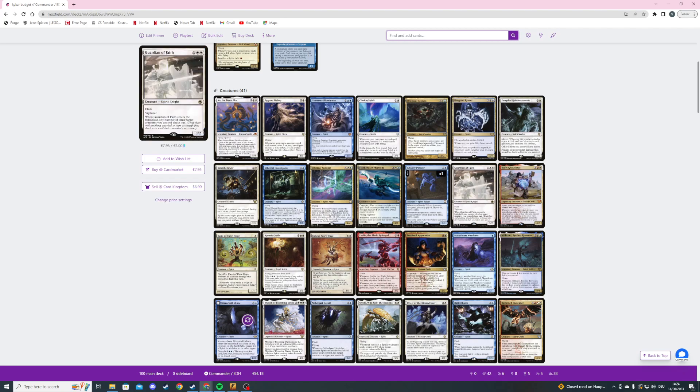Ghostly Pilferer also draws a card whenever an opponent casts a spell from anywhere other than their hand, and by discarding a card we can make it unblockable this turn. Then we're playing Guardian of Faith, a three mana 3/2 flash vigilance spirit knight — when it ETBs we can have any number of target creatures we control phase out. Then we're playing Hofri Ghostforge, a five mana 4/5 spirit cleric and one of the very few non-spirit creatures. Spirits we control get +1/+1 and have trample and haste.